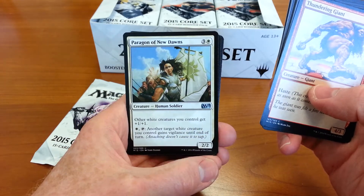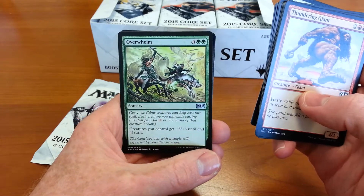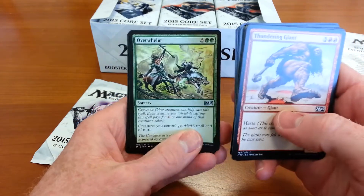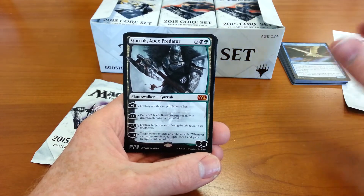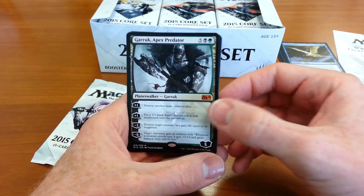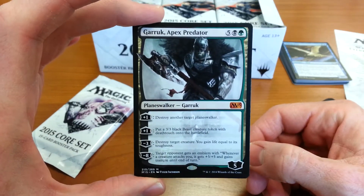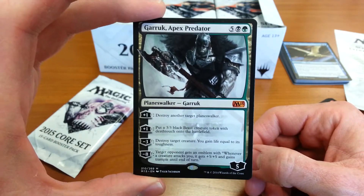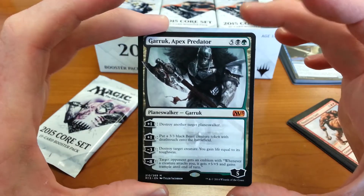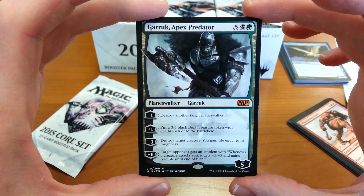Paragon of New Dawns — so I've got two Paragons. Overwhelm. And oh, look at that — the second pack in the box is Garruk. I am a charmed man. Oh my goodness. Why even bother opening the third pack? Garruk, Apex Predator.